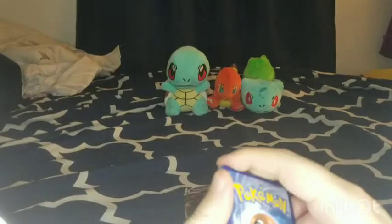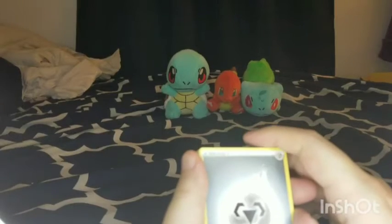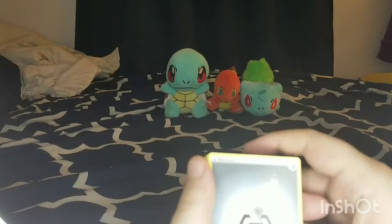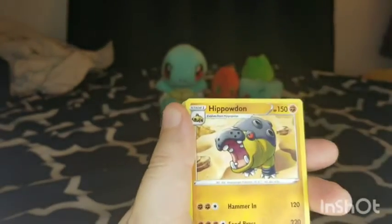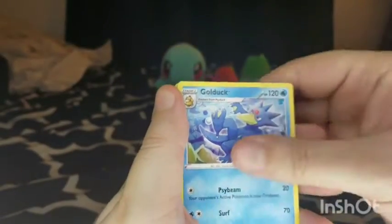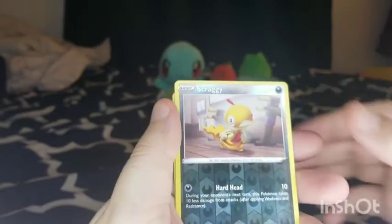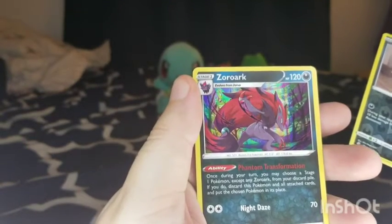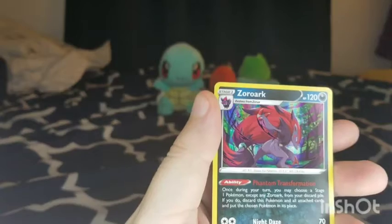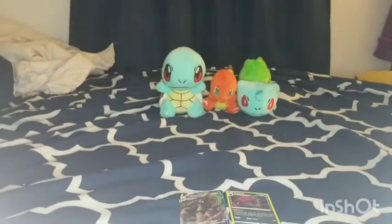If you guys haven't heard, the Pokemon trading card game that was supposed to come out for mobile devices got delayed until next year, which kind of sucks, but good things come eventually. With all these code cards I got, I'm going to be using them to start battling online. Toxicroak, Golduck, Lillipup, Emolga, Tentacruel, Pumpkaboo, Bagon, Reverse Hollow Scraggy, and a Holo Zoroark — I believe that's kind of like a legendary Pokemon. Kind of another hit right there.